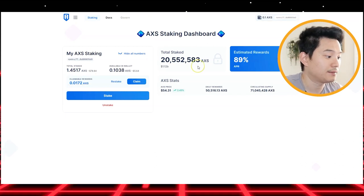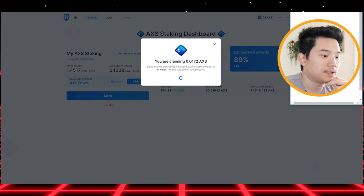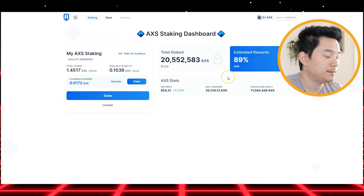I'm going to show you how to claim it. You just need to click claim right here, and within 24 hours I will get this amount. So I'll claim this and confirm, and then I'm done.